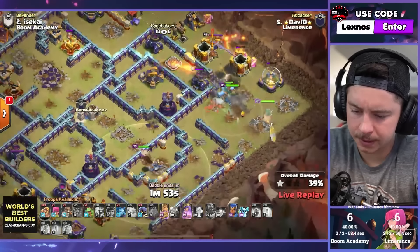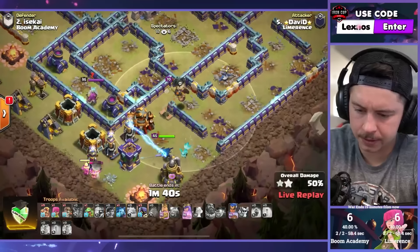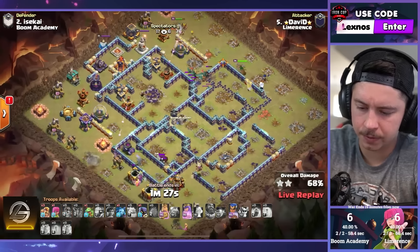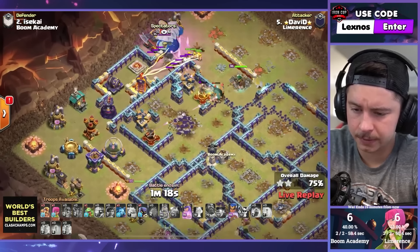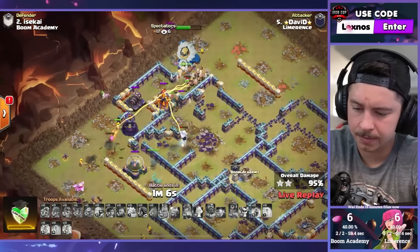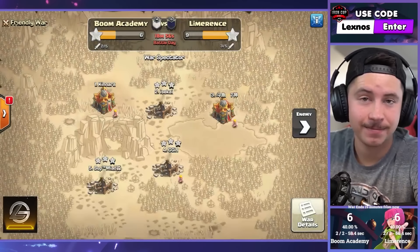One wall break so queen can sideswipe the scattershot — warden still gonna get an extra defense. King going up and around, root riders busting through walls. He even got the air defense — takes the seeking air mine to the face. Road champion with the spirit fox on the bottom side, super barbs and a headhunter to help fight the queen. Queen dips out while root riders walk right through the walls. Road champion chilling with the spirit fox. King popping ability to fight the enemy king. Super barbs on the left, queen at full health with ability and unicorns — absolutely destroyed. David smashed this base and the score is now 6 to 9.